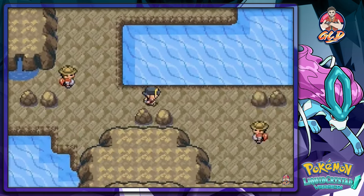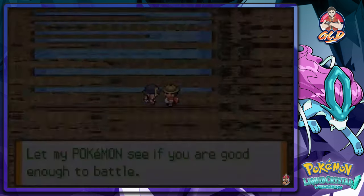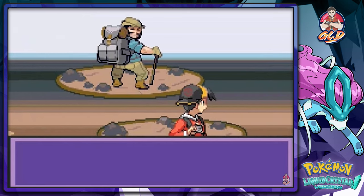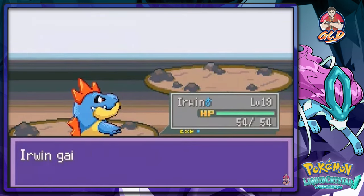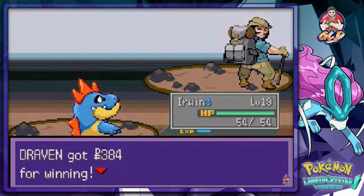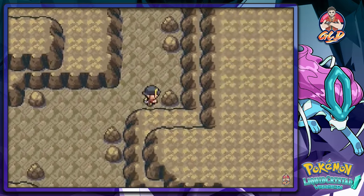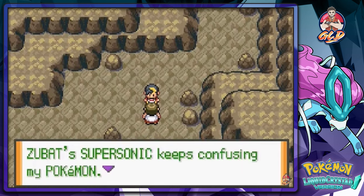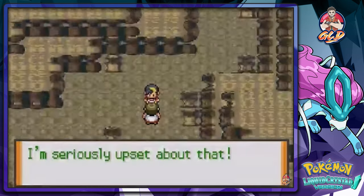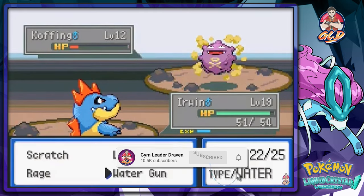That's one guy defeated. This isn't the conventional walkthrough I'd normally feature on my channel, but it is what it is. Another trainer — speed button — I like the name Rupert. There are hidden items around. We get a trainer with a Zubat using Supersonic, confusing my Pokemon. Then a Fire Breather comes out with a Koffing — Water Gun should take care of that.